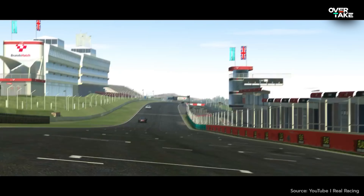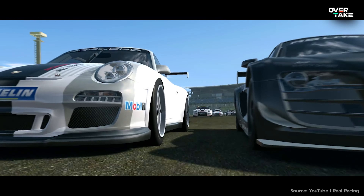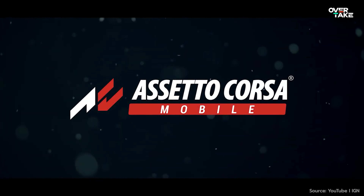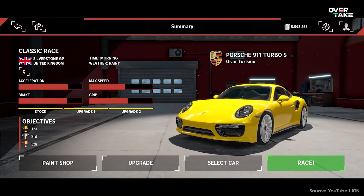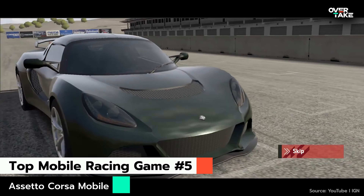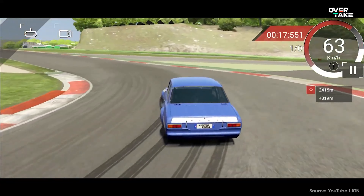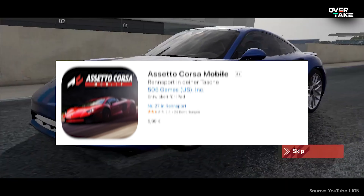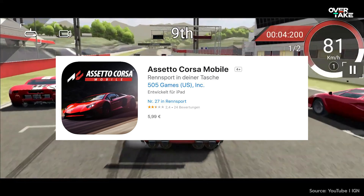Before I tell you about our number 5, I should get somebody who probably has more to say on the matter. Our fifth entry is a retrain of the legendary sim racing classic, Assetto Corsa Mobile. Available for iPad and other tablets, it is also the only game on this list which costs money — $5.99 to get it installed onto your device. This places a bit more pressure on the title, which I think it can make up for.